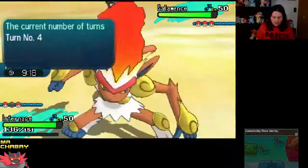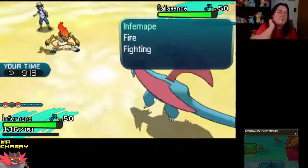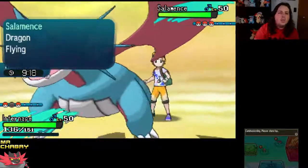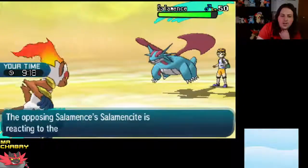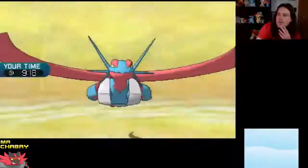Infernape might be faster — I'm not sure. Infernape's got pretty good speed. We might try one more battle, but switch out what team we're going to battle with, because this Infernape's got one trick — Substitute and then Blast Burn. But it's not going to do any good if we can't even Substitute.